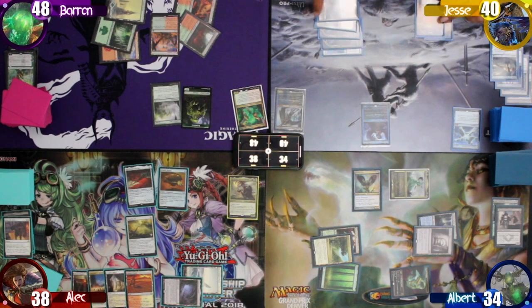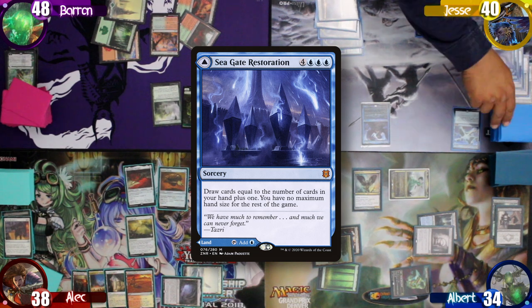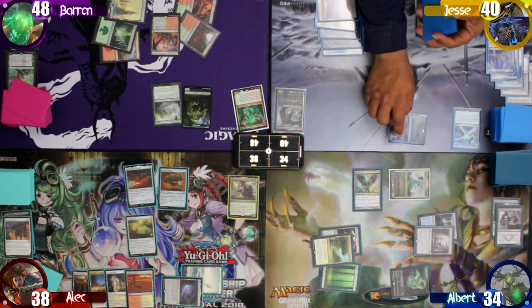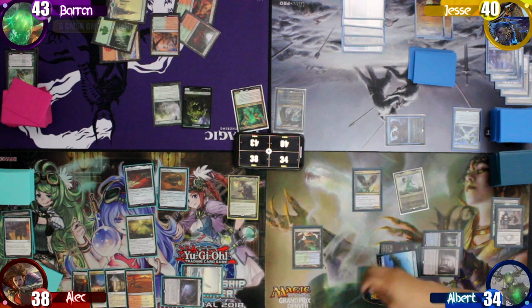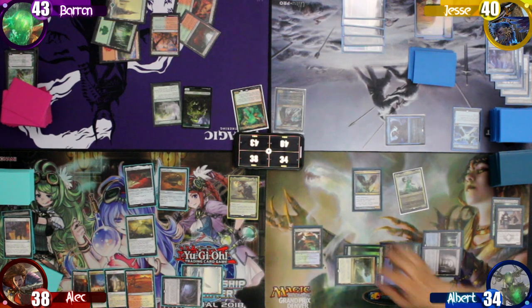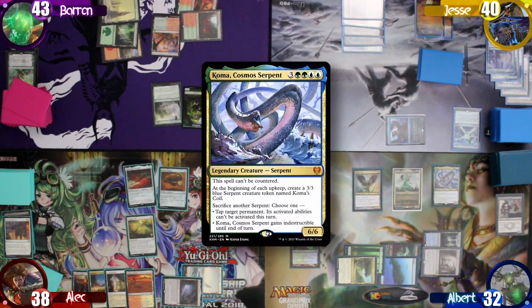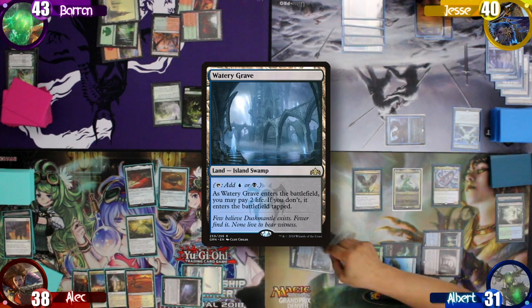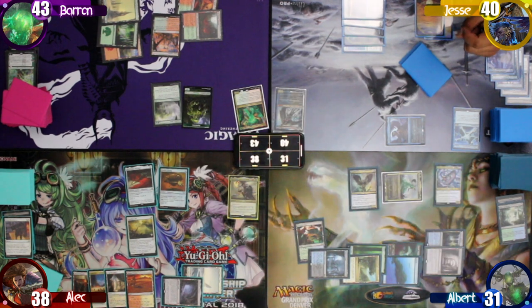Jesse starts turn 7 by casting a Seagate Restoration, drawing him 6 cards and giving him no maximum hand size for the rest of the game. He then moves to combat and swings Elegeth at Baron for 5 commander damage, then ends the turn. I start my turn tapping 7 mana — taking 2 damage from the Ancient Tomb — to cast Koma, Cosmo Serpent. I then play the Misty Rainforest again from my graveyard, paying 1 life to sac it and find a tapped Watery Grave. After that, I move to combat and swing my commander at Alec for 6 commander damage.